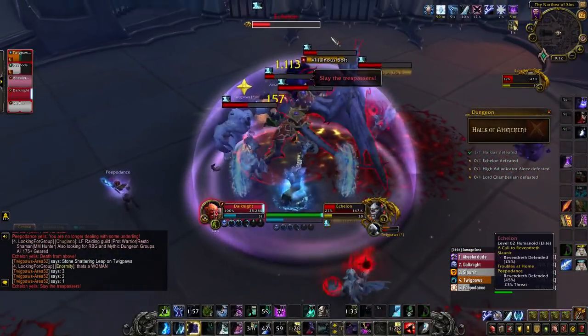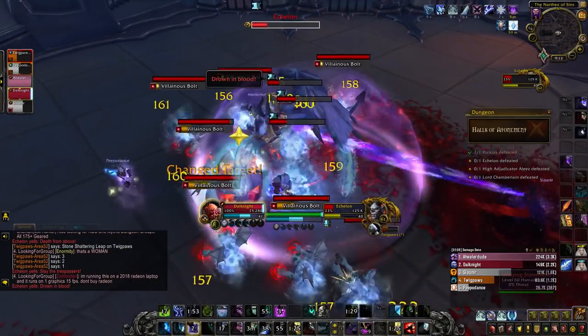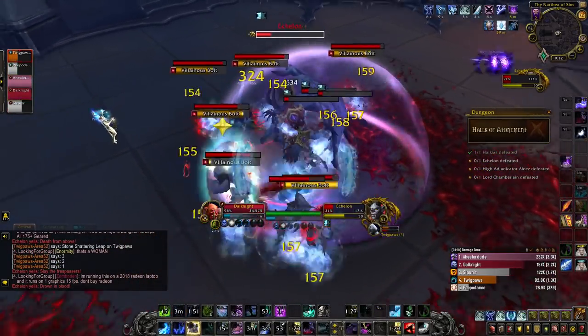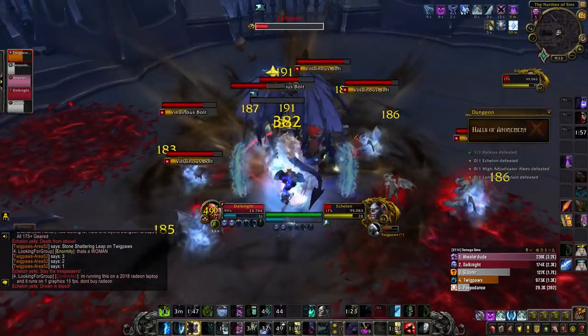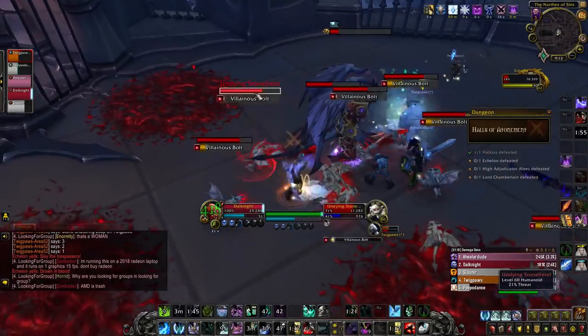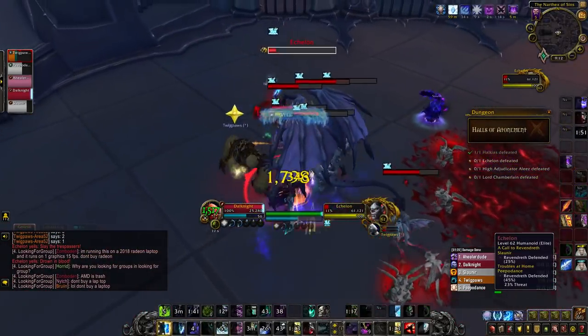Try to make sure not too many people are caught in the leap, because that'll be too much damage for your healer to deal with. Over time, Echelon is also going to cast Blood Torrent, which will put a bleed on the ground, and eventually the longer this fight goes on, the less room you really have to play with. So you kind of want to nuke this boss very quickly.